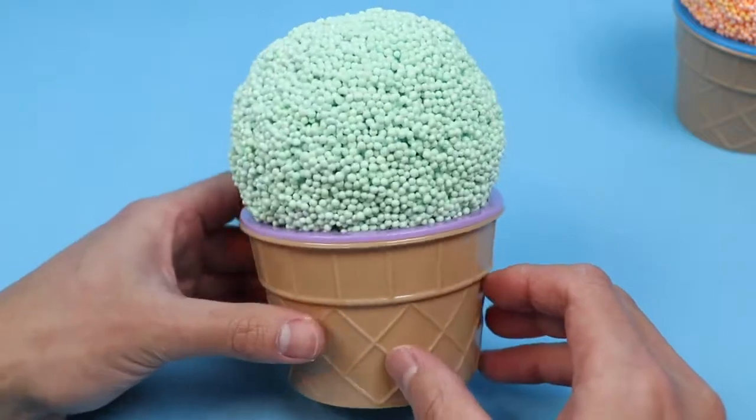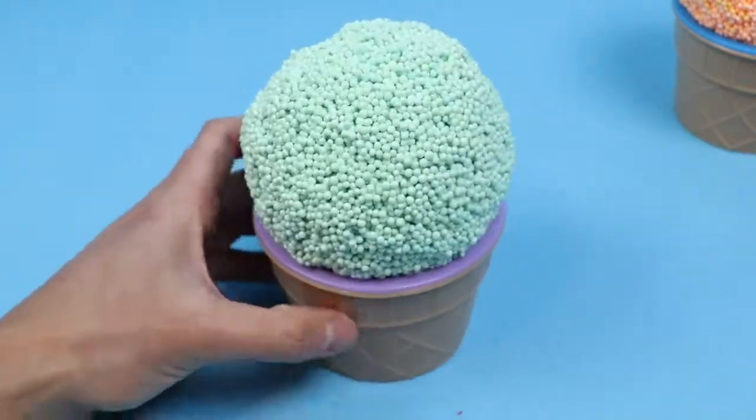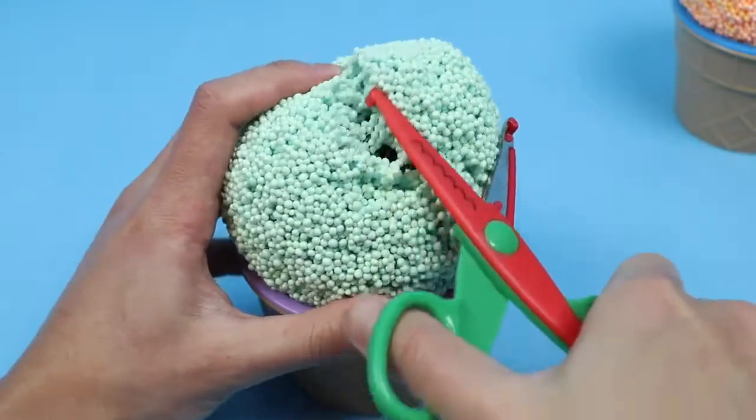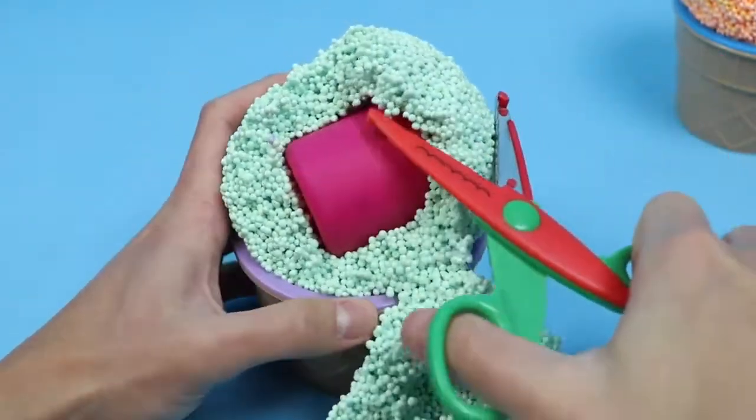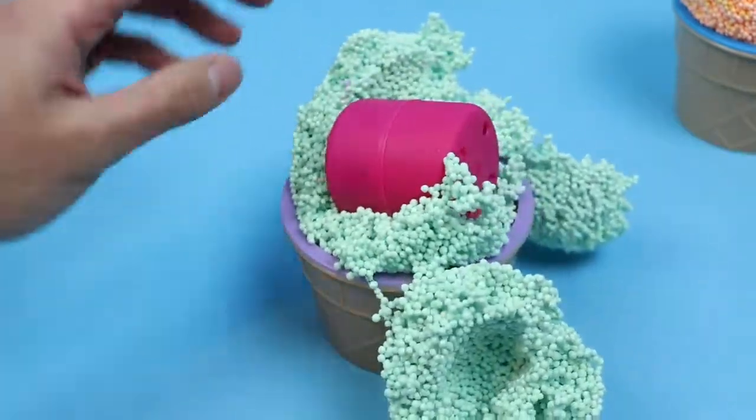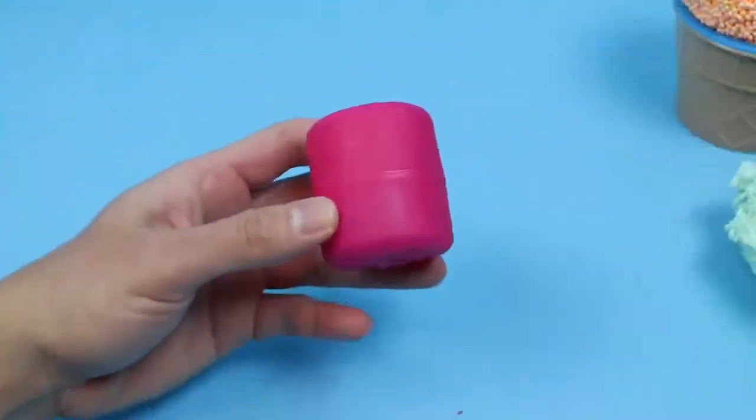All right, now let's use the green and red scissors to find the surprises hiding inside this green Play Foam. Nice! They're inside this purple case.